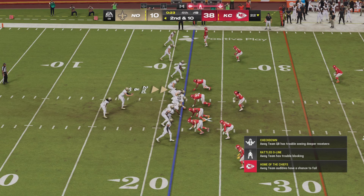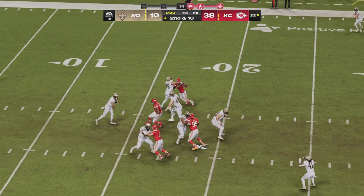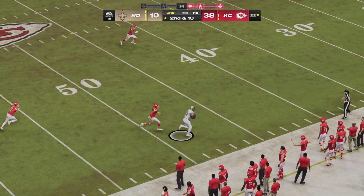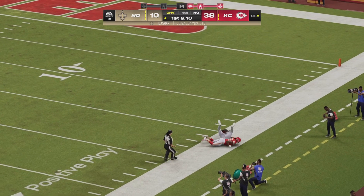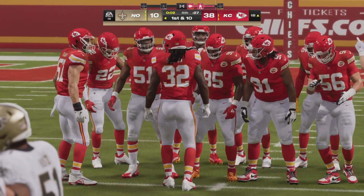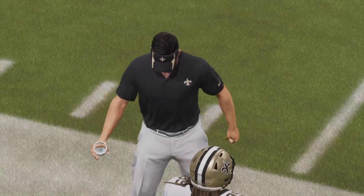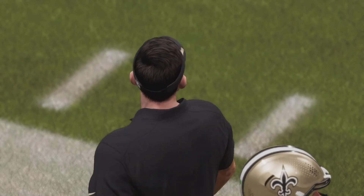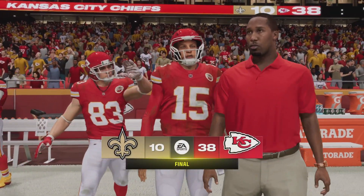Carr fires another incompletion — second and in here for the Saints. Carr will step back, fire deep right side — caught over the shoulder. There goes Johnson down the sideline and he is out of bounds at the 18. Time is going to expire at Arrowhead Stadium. The Kansas City Chiefs back on the right track after their week four loss at L.A. They pick up a 38-10 W at home on Monday Night Football. The Saints fall to 1-3-1 on the year.